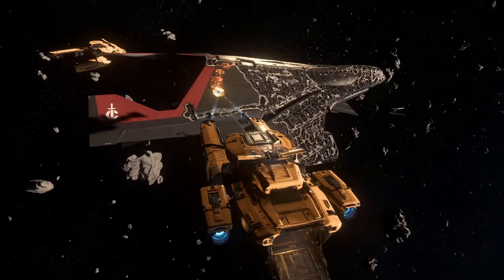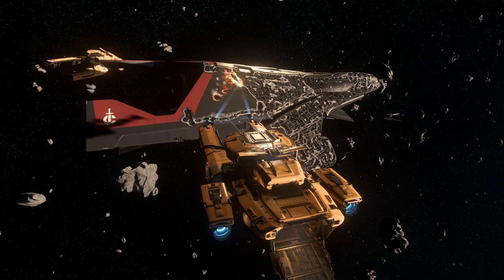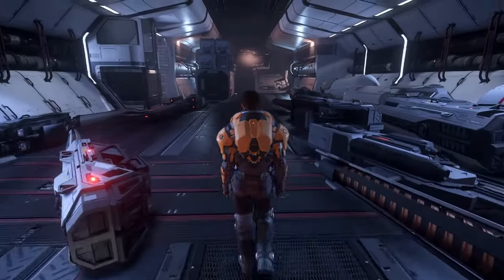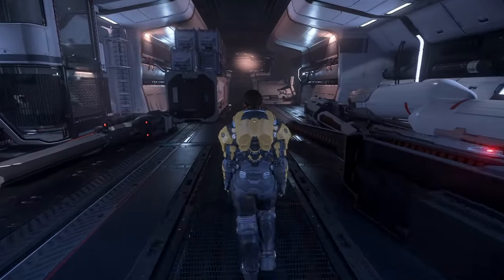Salvage in its current state is divided into two parts: hull stripping and component salvage. Hull stripping is exactly what it sounds like — stripping the hull material off the ship using extraction beams. Component salvage involves using tractor beams to remove various components from wrecks to either upgrade your own ship or sell them for profit.